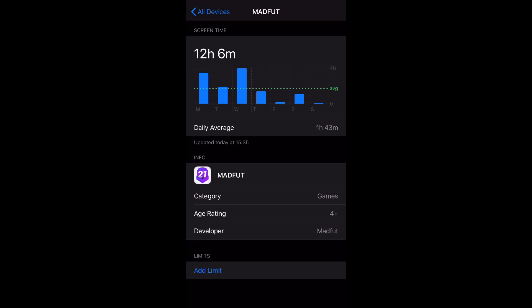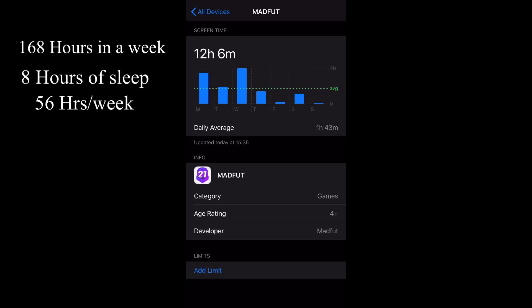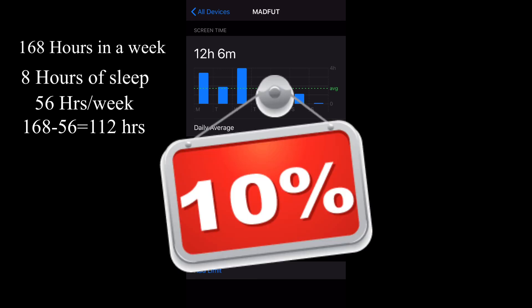I've got my screen time up from last week and as you can see I spent around 12 hours and six minutes playing Madfoot. Near the weekend I didn't have much time, but on average I spent around two hours a day. There are around 168 hours in a week, and if you sleep eight hours a day that's 56 hours of sleep, meaning there's only 112 hours in a week — so I spent around 10% of my week playing Madfoot.